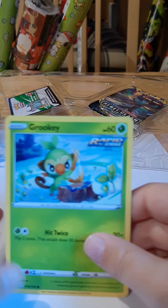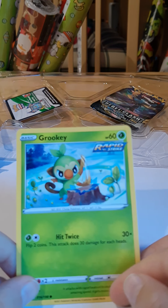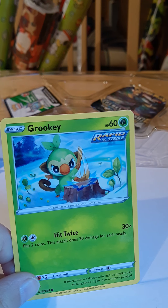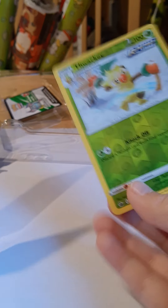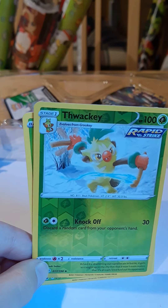A Grookey! We got a Thwacky earlier. Thwacky is Rapid Strike, and this guy evolves and is also Rapid Strike — that's crazy. But this guy isn't really that powerful on his own.